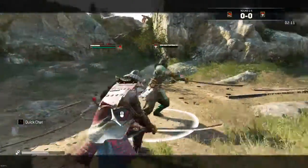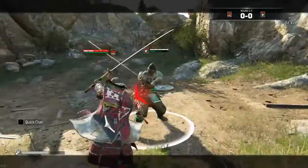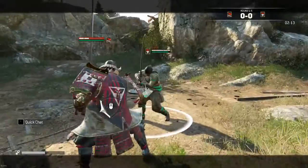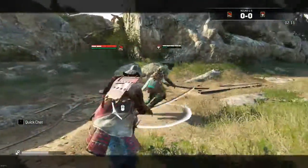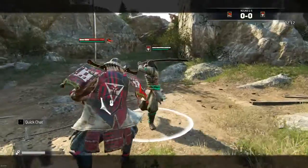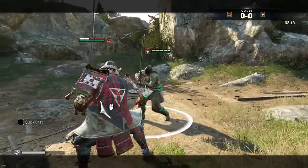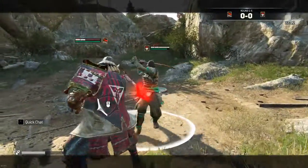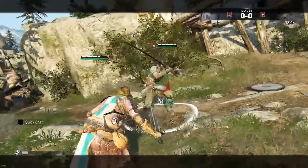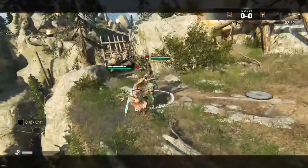The way you parry is you block in the direction they're attacking and then use your heavy attack. When you parry somebody they get stunned and you can immediately go into a guard break, a throw into a heavy attack, or whatever chain you want. I definitely recommend parrying over any other form of blocking — it's probably the best defensive option in the game right now.